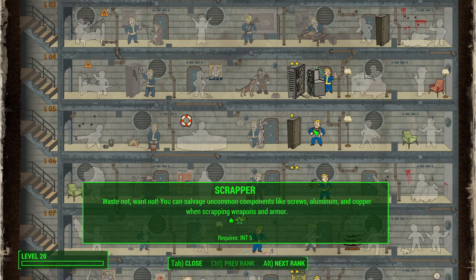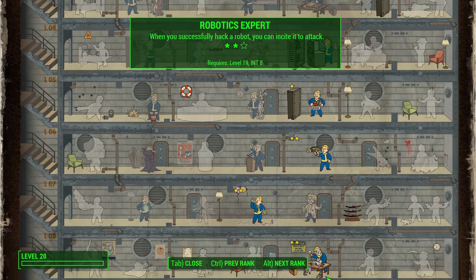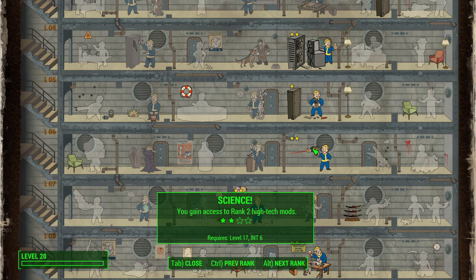Next, Scrapper. Rick is super smart and crafty — he can put stuff together with his hands, and his ship is pretty much made out of junk. With rank one you'll get screws, aluminum, and copper when scrapping weapons and armor; rank two adds circuitry, nuclear material, and fiber optics. You can also highlight your favorite components, which is useful when scavenging around the world.